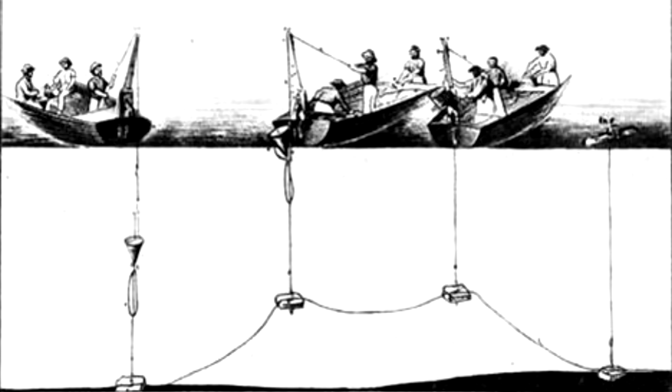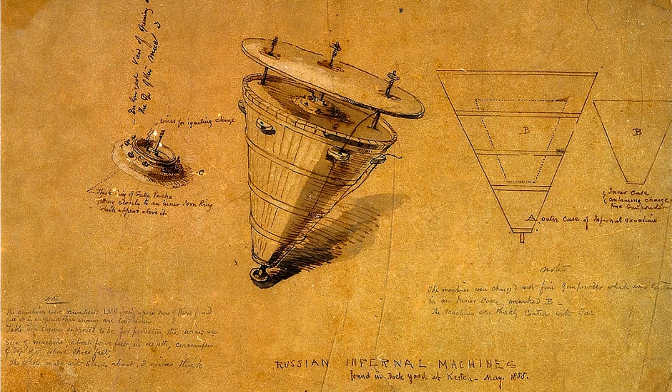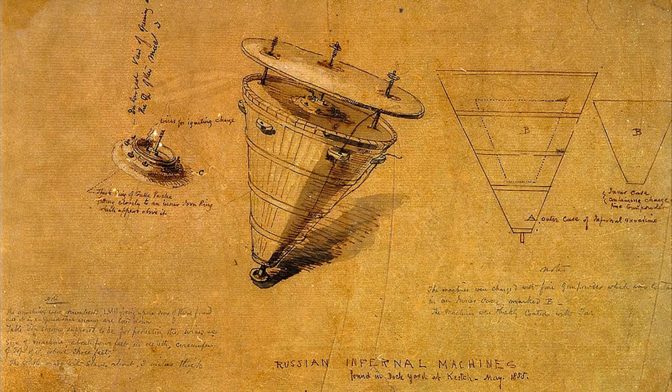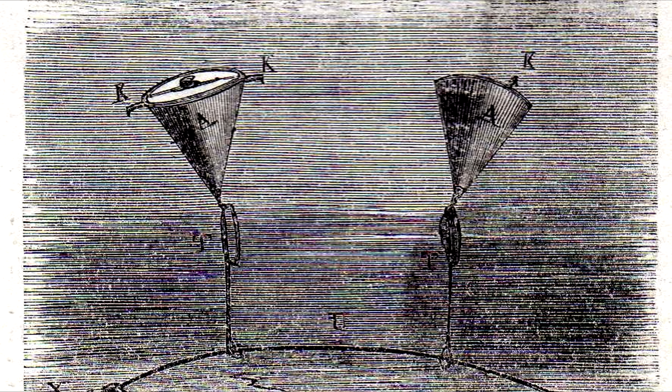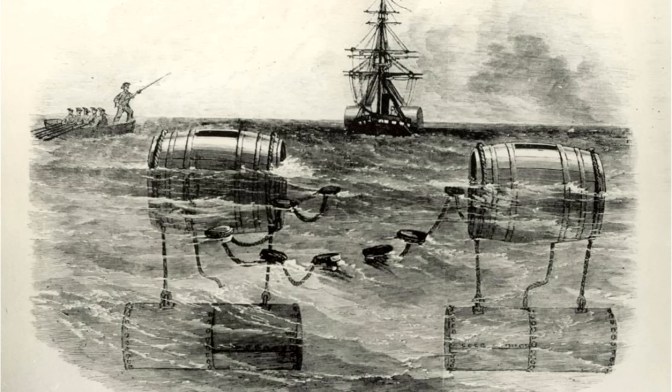The Nobel type was much simpler in design — like many mines before it, submerged casks filled with gunpowder that would detonate upon contact with ships. The Jacobi type, which proved to be more effective, was electrically powered. They were connected to a power source on shore and attached to the seabed. If a ship came close or hit the mine, the contacts of the electrical wiring would connect and cause the explosives to detonate. Interestingly, this type of mine was also used on land during the war by the Russians.